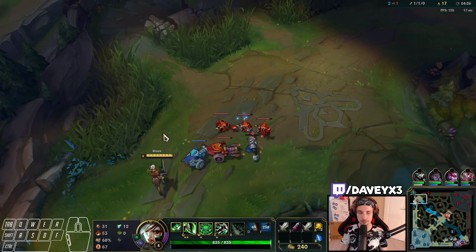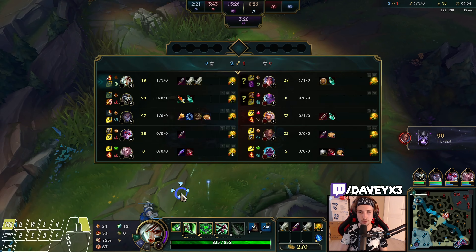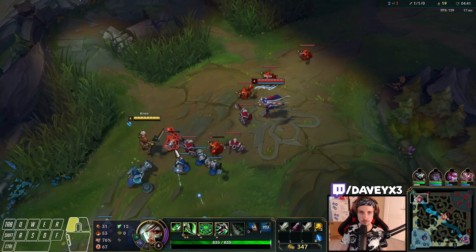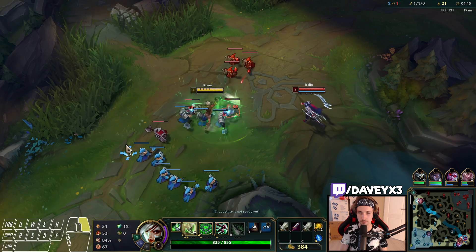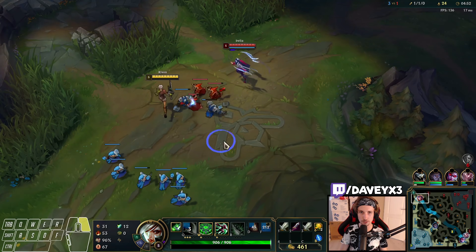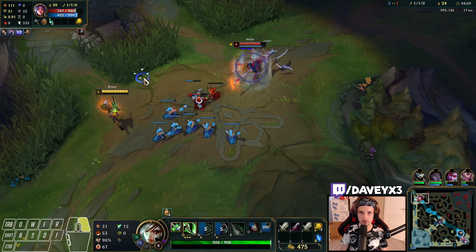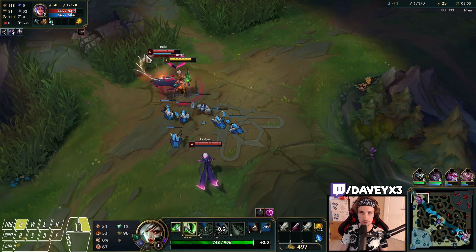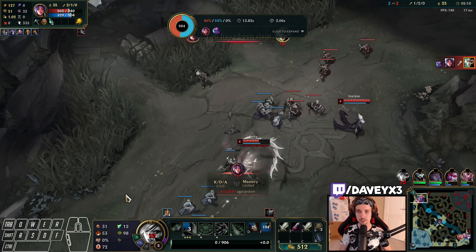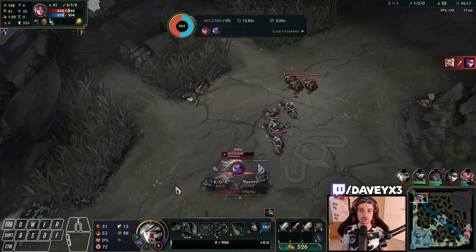The Bone Plate is definitely making things better — she can't really all-in when I have Bone Plate. Rengar is playing mostly around bot lane; I'm not super happy with this. We got the wave stacking. High chance he could be topside. Oh she comes in now — sucks man, sucks so much. Eve came in at the right time; I thought Eve was around mid but she was top lane.